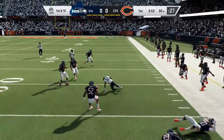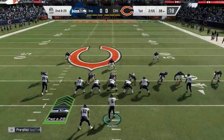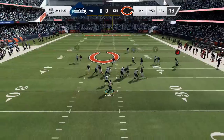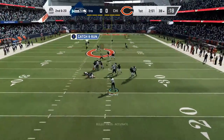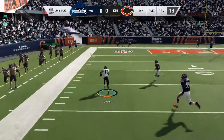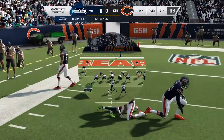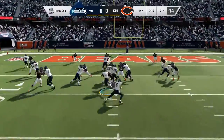Right here I throw it to Cooks. His juke move is just terrible. He's very fast though — faster than Lockett — but he has no agility, it seems like. Right there I threw a missile. If this was Tyreek Lockett, I would have been able to get to the end zone, but it was Cooks, so I couldn't really do anything.